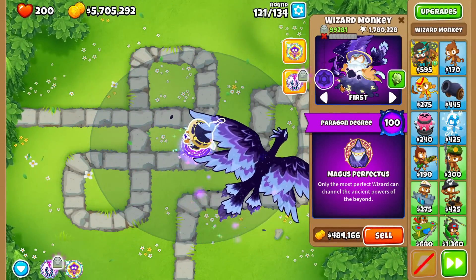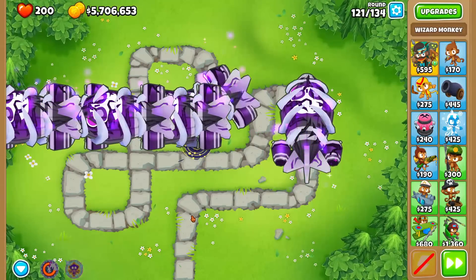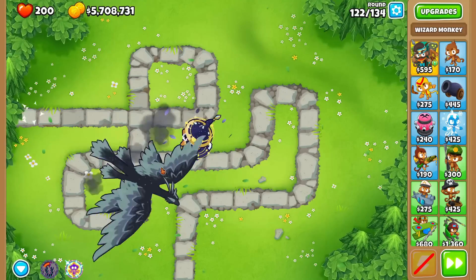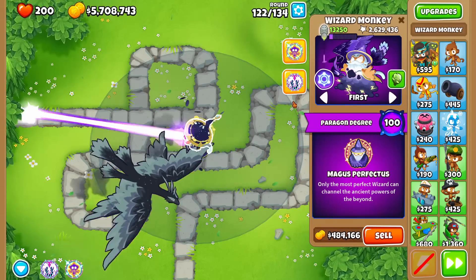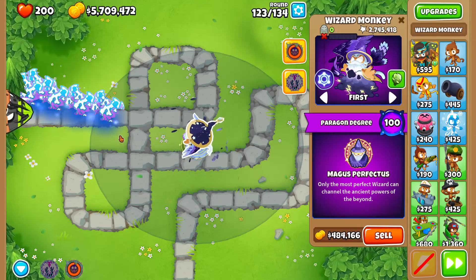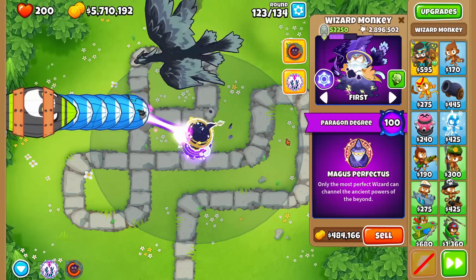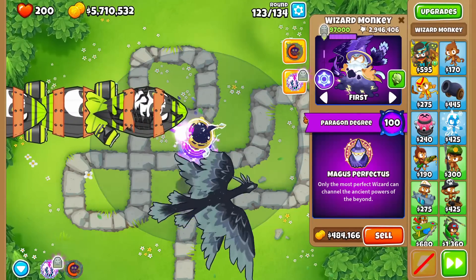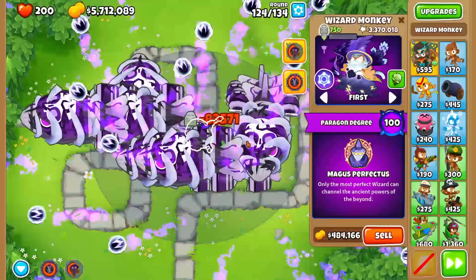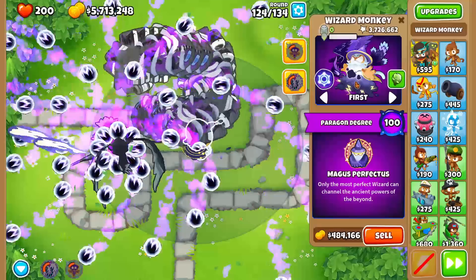You guys ready? Degree 100 Paragon ability — boom! Look at the ZMGs. I think that looks pretty gosh-darn similar right there. Look at that — they go down to BFBs right there. Oh my gosh, this is just so cool looking. Let's use the other thing — we're going to switch forms. Come on, bird's down. Look at this — it's shooting rays of wall of fire! Oh my gosh, that doesn't last very long — must be pretty gosh-darn powerful. Just the bird is so cool. Everything is so cool here. There we go — Degree 100 Wizard Paragon!